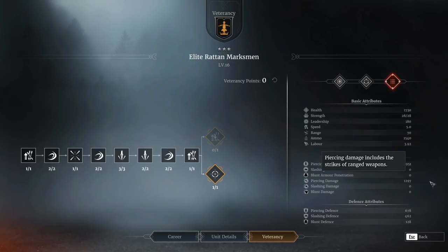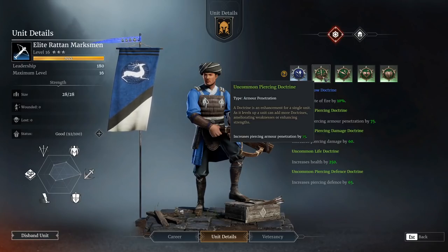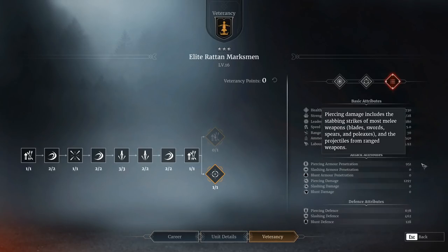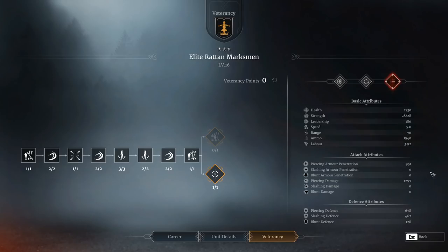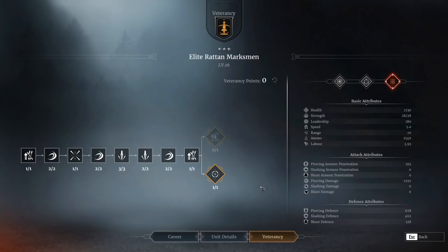Damage-wise, they actually get a pretty decent base damage of 1300. Their real limiting factor is their piercing armor penetration. I've thrown a doctrine on there - plus 75 piercing armor penetration - which is an absolutely critical one, raising it from 875 to 950, and that really gives them the potential to fight higher tier units. They do excellent against low tier units - put these against a unit of pike militia and they burn them, poison them, bleed them, fire at a million miles an hour and just slaughter the unit very quickly. But throw them against something with a bit of armor, say a spear sergeant or iron groupers, and you'll only hit for like 100-120, because the armor penetration just isn't enough to penetrate.